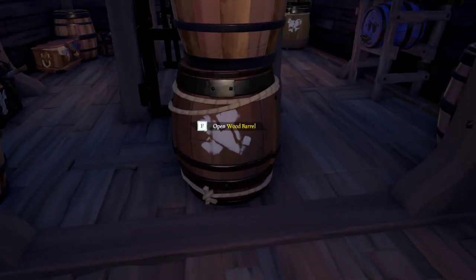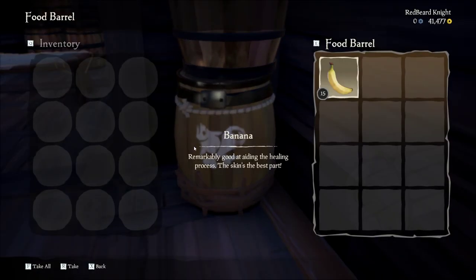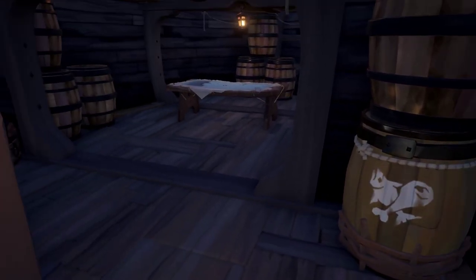There's one wood barrel in the center with 15 planks, the same as the Sloop. And the food barrel is further in with also 15 bananas, the same as the Sloop.